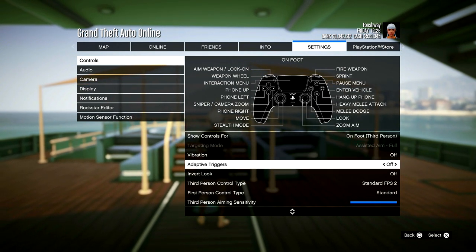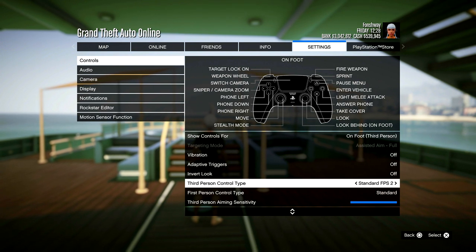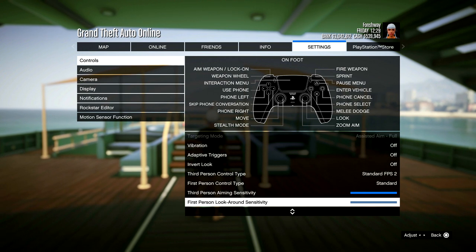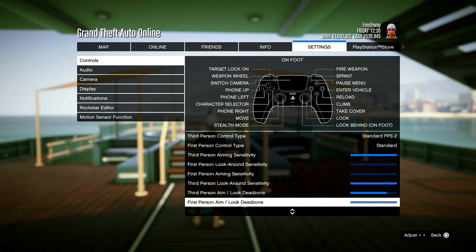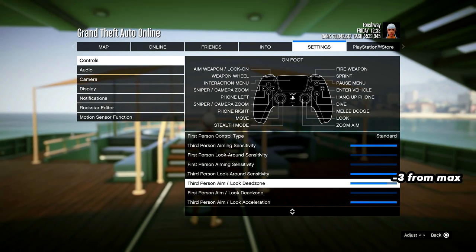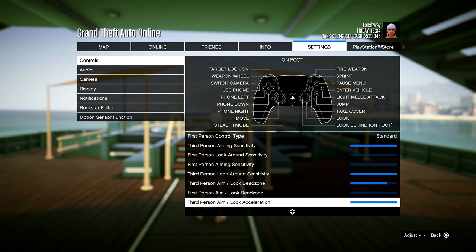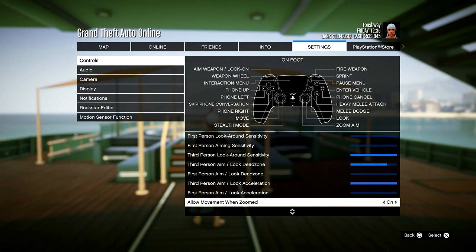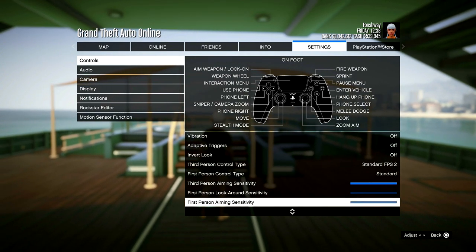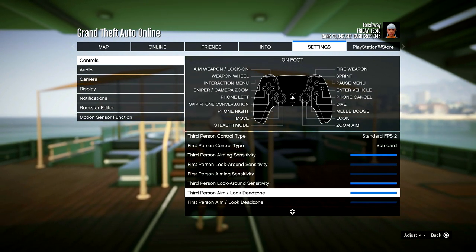My settings for PS5 are actually different from PS4. On PS5 I use Standard FPS 2 and I have every setting up, including dead zone. On PS4 I've always used zero dead zone, but on PS5 I decided to experiment with dead zone and I really feel like high dead zone is a lot better. The joysticks on the PS5 controller are more sensitive than the PS4 version, which makes zero dead zone even more sensitive than you want.